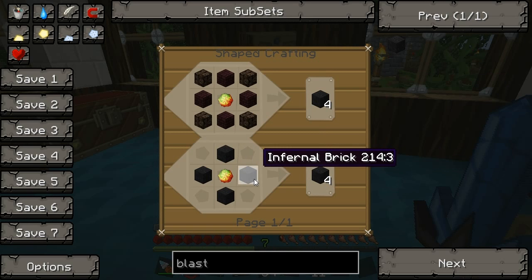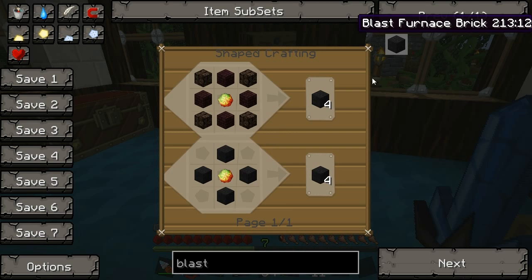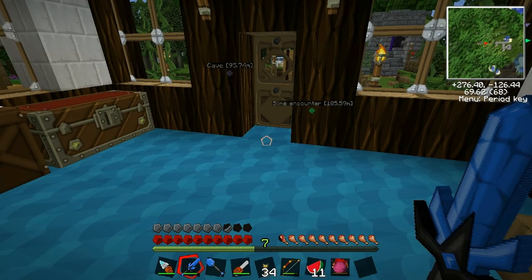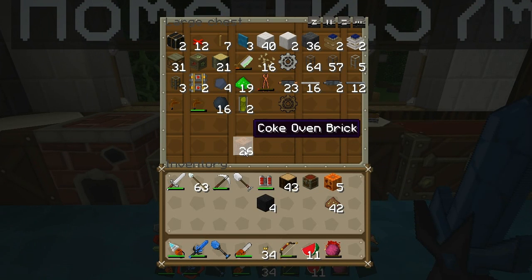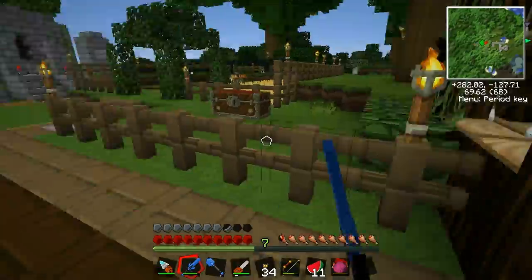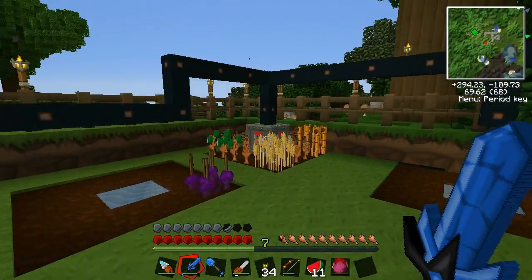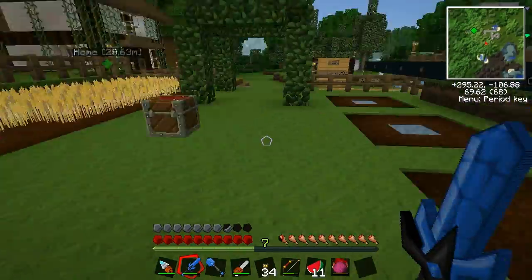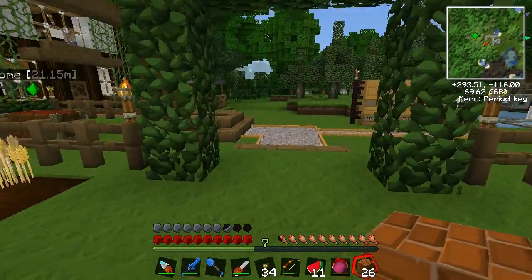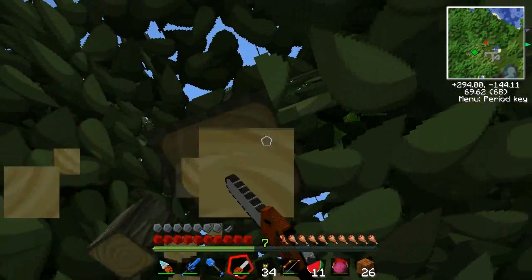Blast furnace brick — what's this? Infernal brick. How do I make infernal brick? It's the same but without magma cream. So which is cheaper? That one uses five and four to get four, while this uses four and four but with magma cream. I guess that's cheaper because we can transmute magma creams. I should remember that — I did actually make some, as you can see here: blast furnace brick and coke oven brick. In the coke oven you actually have to build it as a structure, and then when you've built it correctly it sort of just creates the thing.